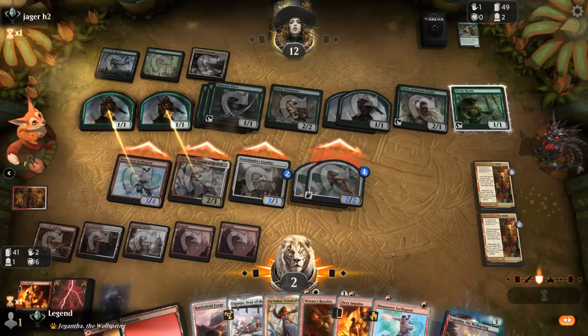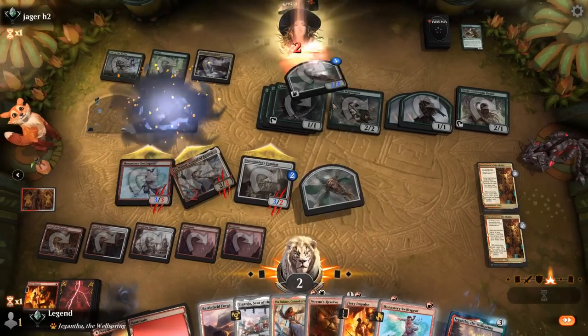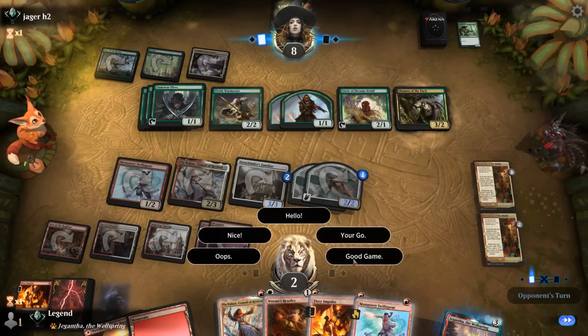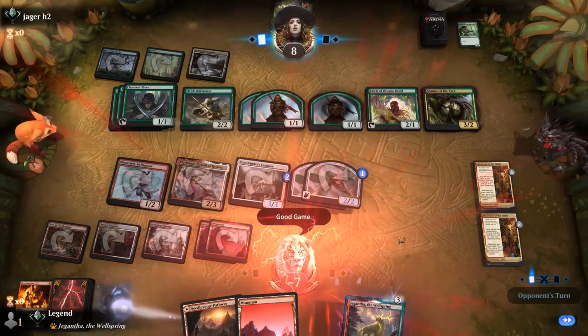We needed more Fiery Impulses and Play with Fires early to try and contain the more impactful elves. Then Pia could have been pretty effective at eventually taking over, but a Shaman of the Pack is also a nice finisher. Onto the next one.